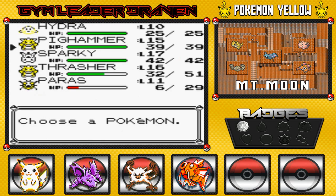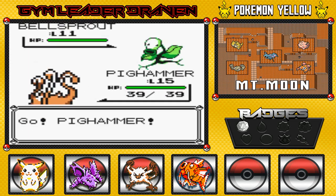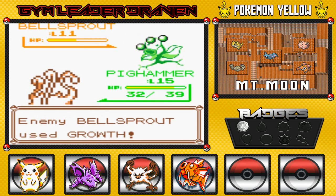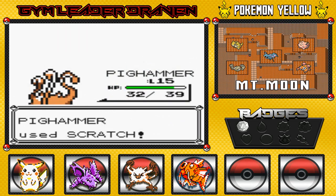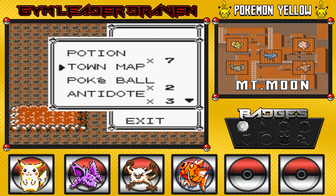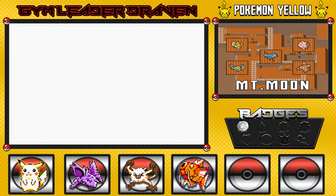Hydra gains more experience. She sends out a Bellsprout, so I'll bring out Pickhammer. Fighting-type attacks don't do great against Grass-types, so I use Scratch instead. This Bellsprout is raising its Special stat, so we need to hit quickly. Hydra grows to level 11! See what I mean — you just have to suffer a little bit for that eventual Gyarados. Now that we have that Rare Candy, I'll use it on Hydra right away — a two-for-one!